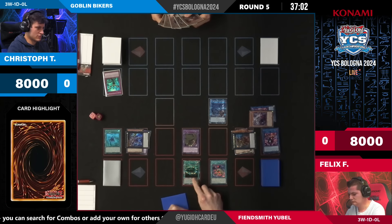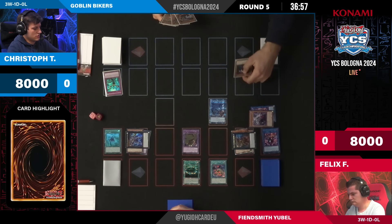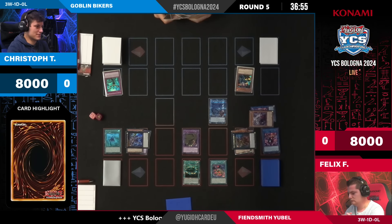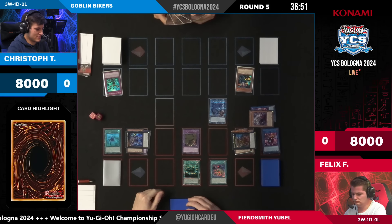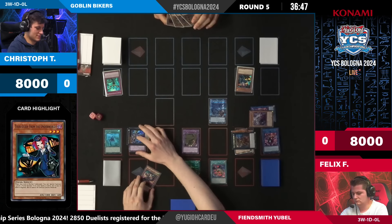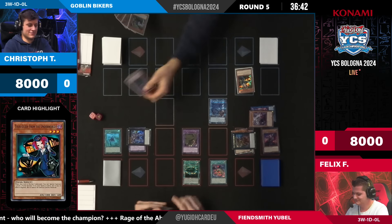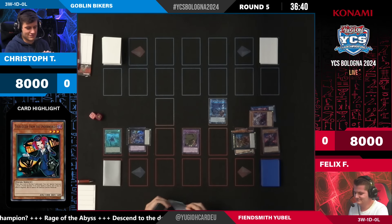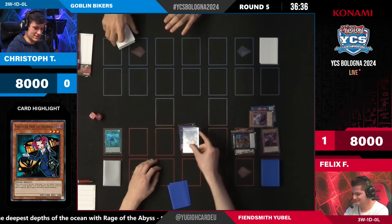Now it's Christoph's turn — is he going to show Felix what he's on? Felix so far only knows the 56-card deck. There is Tour Guide from the Underworld — normal summon — Felix is probably raising his eyebrows right now. Is that going to resolve? Nope — we can just use Caesar on it. Caesar has the beauty of not only negating the effect but also destroying it. Christoph picks up his cards — 1-0 for Felix and his strong Yubel Fiendsmith.